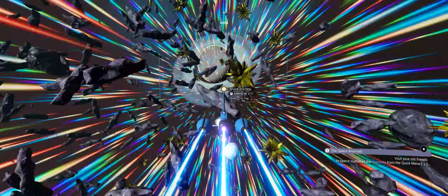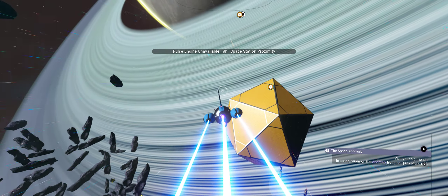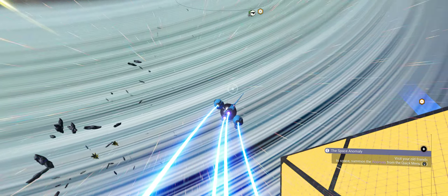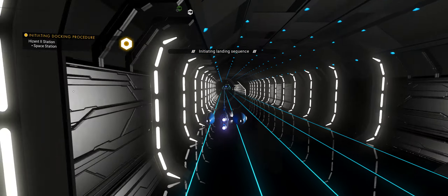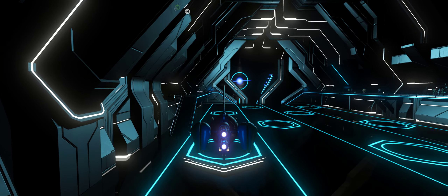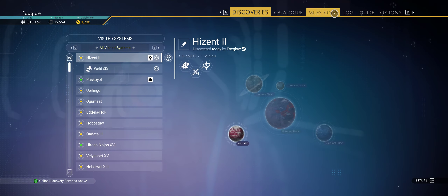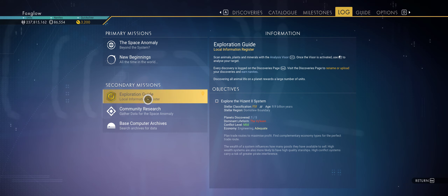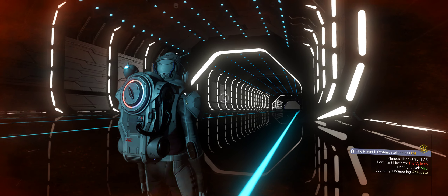Big mistake not changing my weapon over to my crappy one — so I've got to repair all that. Not that it's hard. Cool, there we go. Present to station. Let's put it on the one that I like the best — exploration guide. There we go. Planet discover 105. Dominant life form is Viking. Conflict level is mild. And the economy is engineering adequate.